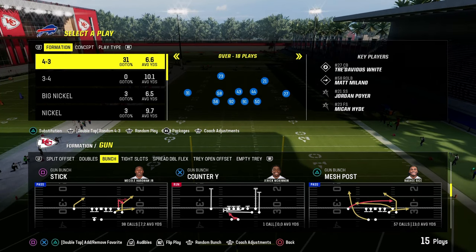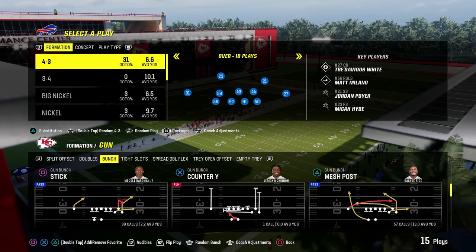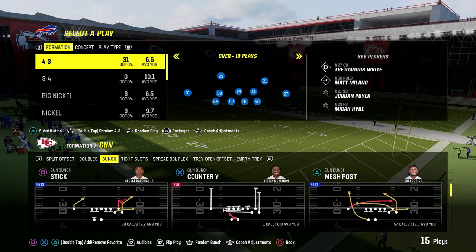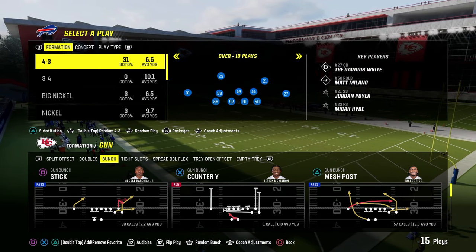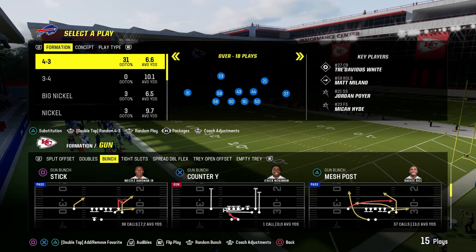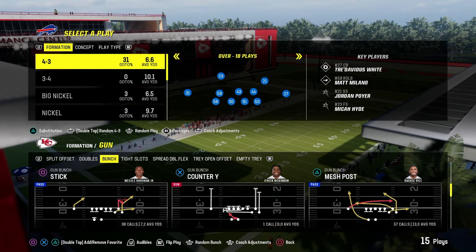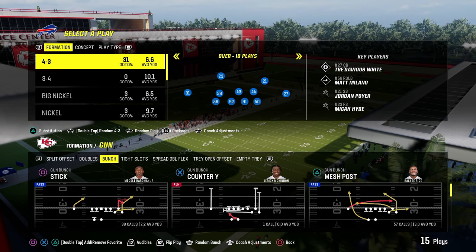While we're going to primarily be sticking to gun bunch, there are some other really cool formations in the West Coast Playbook, including some really good under center stuff. If you want my entire West Coast Offensive e-book, it's available in our school.com community for just $10, getting you access to all offensive and defensive e-books for both Madden and NCAA. That's linked in the description.